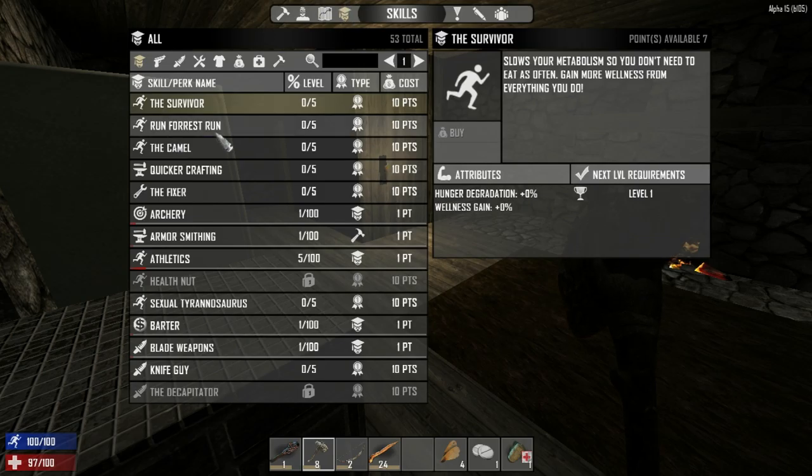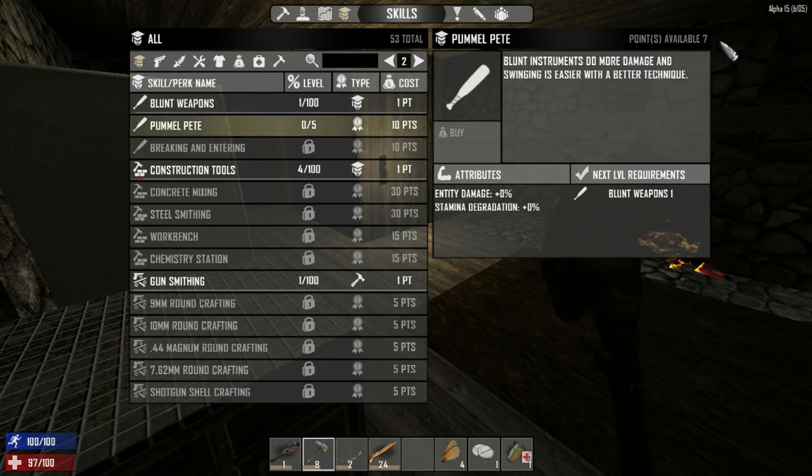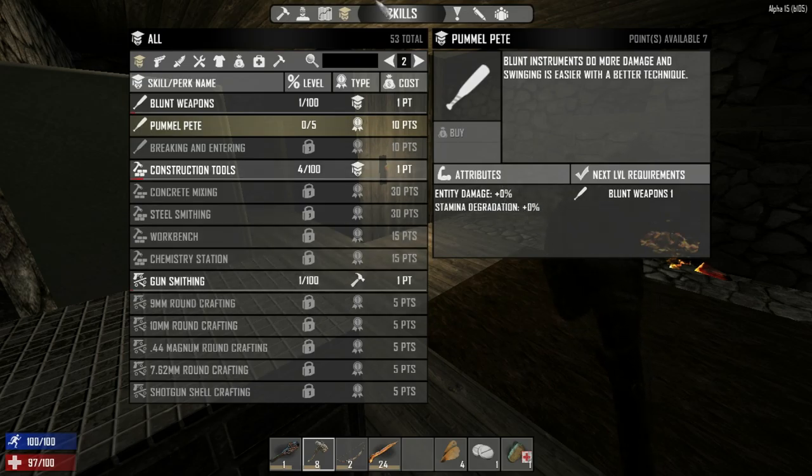The skills are very interesting - they've changed the costs a bit. They've added Barter as a skill, which you level up by selling stuff. I want to buy Pummel Pete but I only have seven points. We definitely use it a lot so we want that bonus. It shows up after you buy it, which is kind of weird to read.